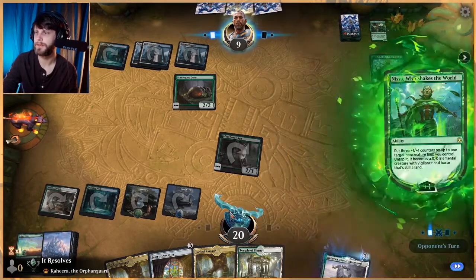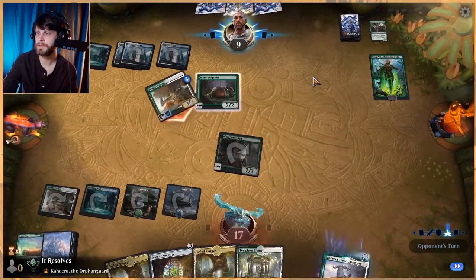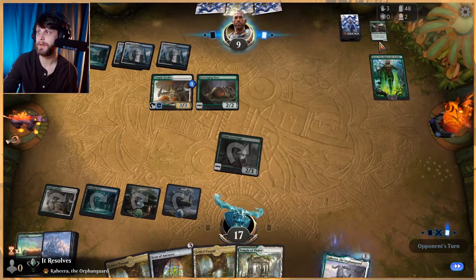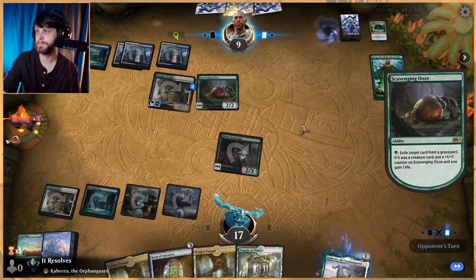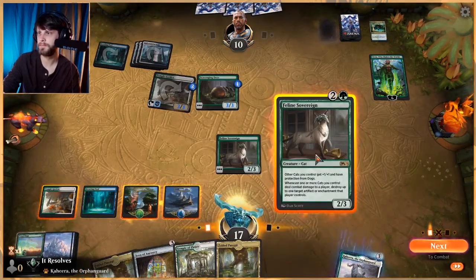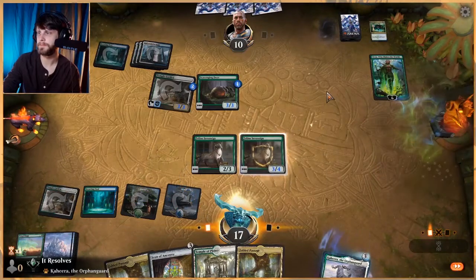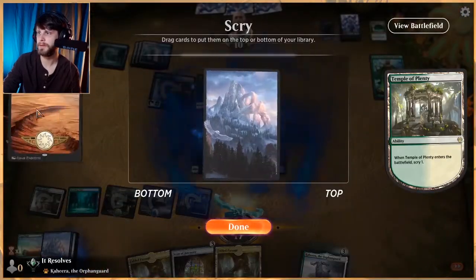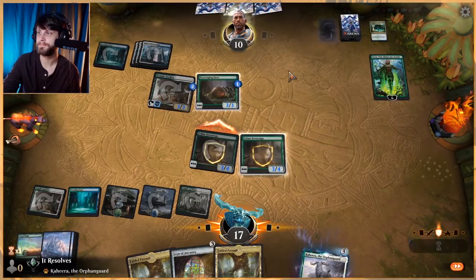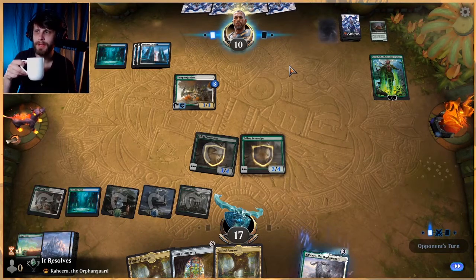So what's our play next turn? We have Icon of Ancestry — we can just play that. It's very dependent on what we draw, but the Icon does give us the ability to activate it. We scry and put a land on the bottom — we've got plenty of land, and Fabled Passage in particular is very helpful. I'm going to attack them because their life total is much more precarious than Nissa's — that's probably the right play, though I'm not certain.